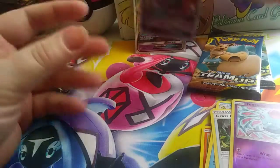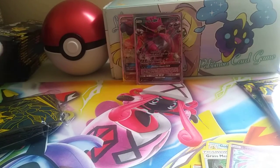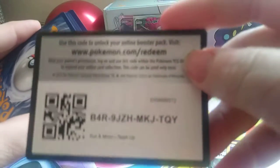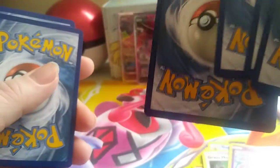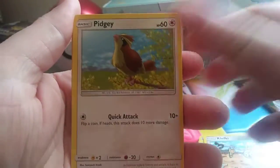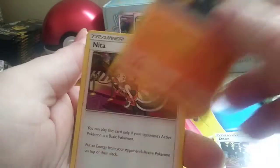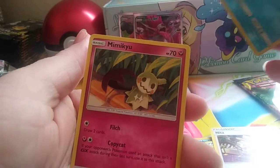Now we got two GX cards out of this Elite Trainer Box. Pack 7 — Metal Energy — wait, Mental Energy. We got Squirtle, Bronzor, Klefki, Pidgey, Hypno, Alola-Exeggutor, Ditto, Ditto, Ditto, Kabuto, Nidorina, Ditto Reverse, and Mimikyu.